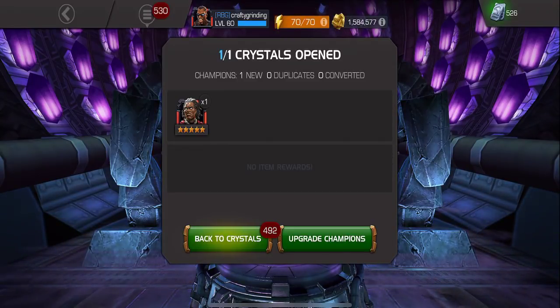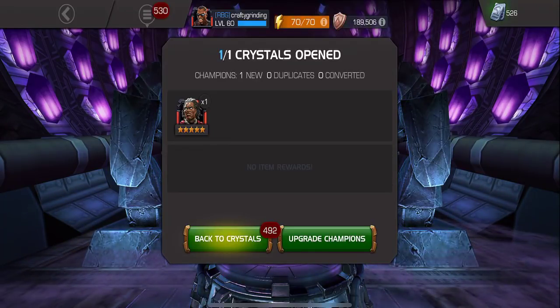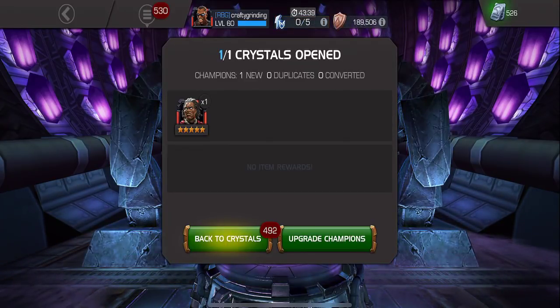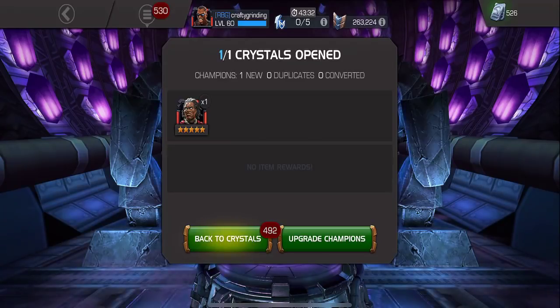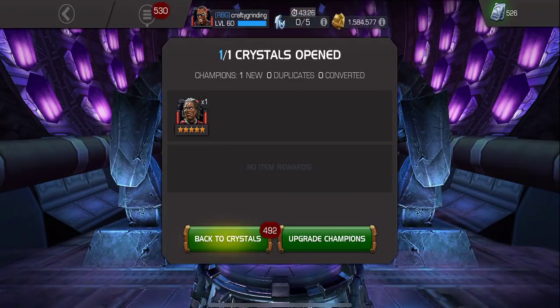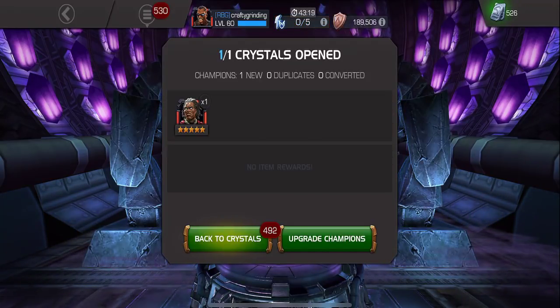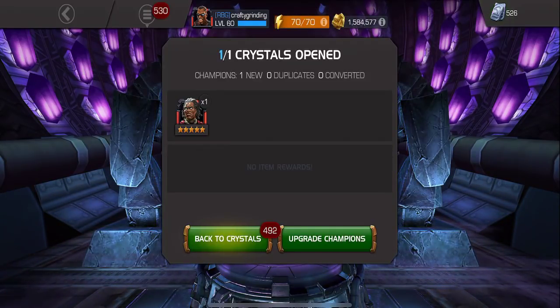So I got an average pool with Groot being a new champ, but then a really good pull with Dr. Voodoo - another new champ who's genuinely strong in the game. I'm real close to my next base crystal, so instead of wasting shards on the feature crystal I made the right call. Also worth keeping in mind: if you're getting close to 15,000 six-star shards, you might want to hold off on the five-star feature and wait for the new six-star crystal. A six-star Corvus, for example, would be incredible. I'm holding out for that myself.